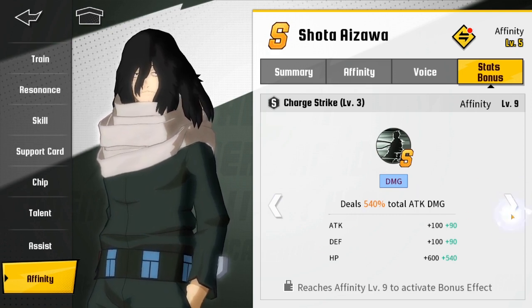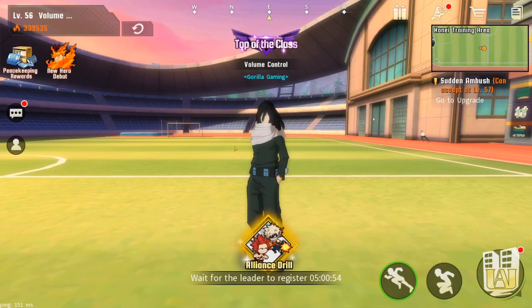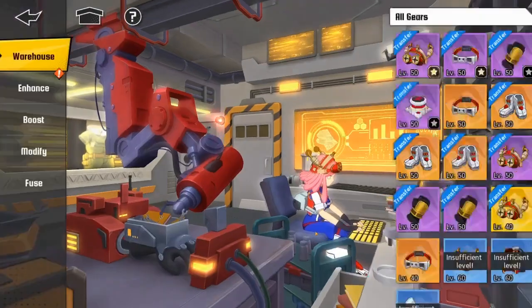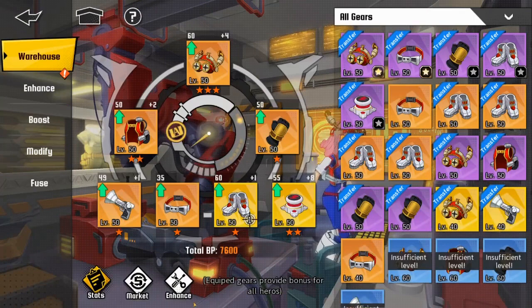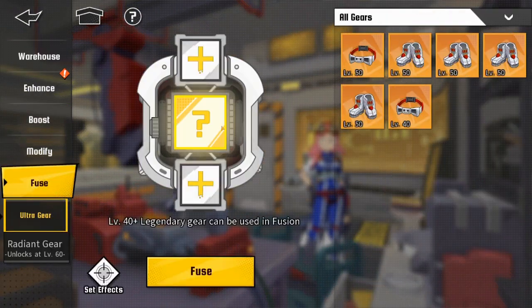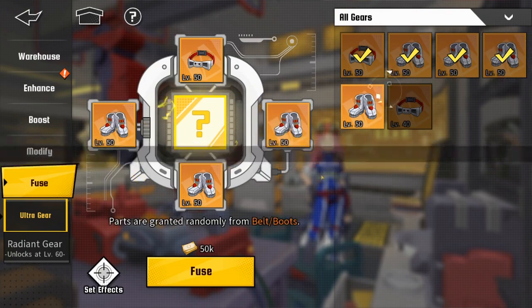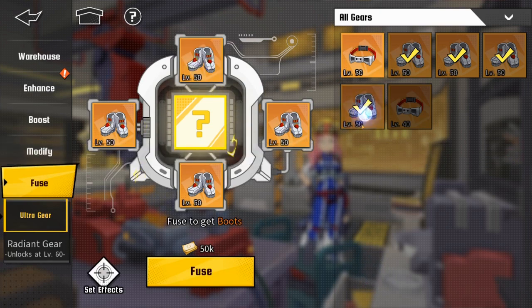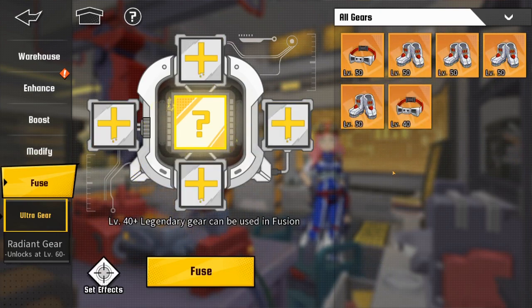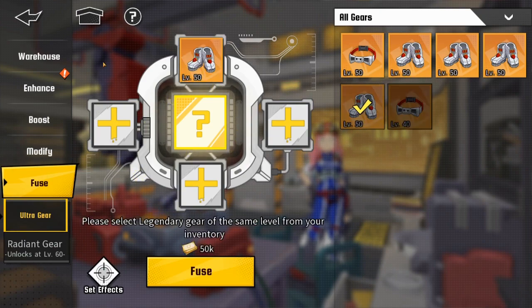That's the best way to increase your BP outside of gear. I already did a gear assessment video, but I'll show you just in case. Go to your gear, and you want to enhance it, boost it, modify it, and confuse it. Take all these pieces — for example, if you were to do four boots, this would guarantee you boots. Make sure you check your stats before doing that.